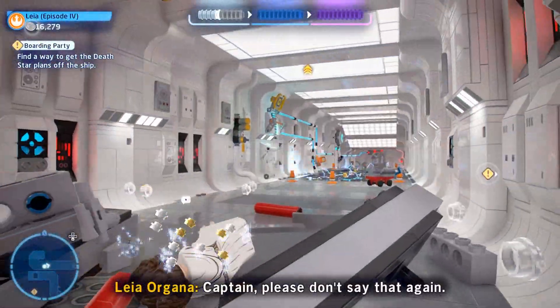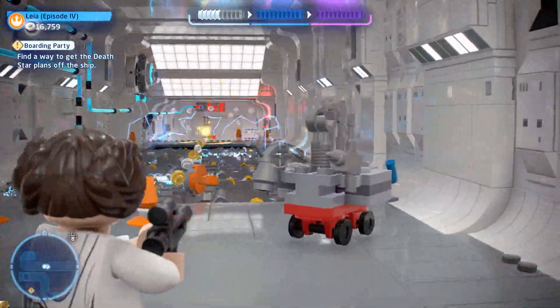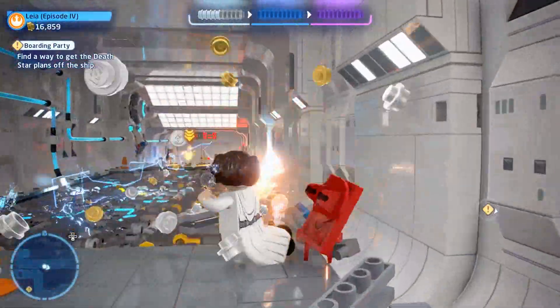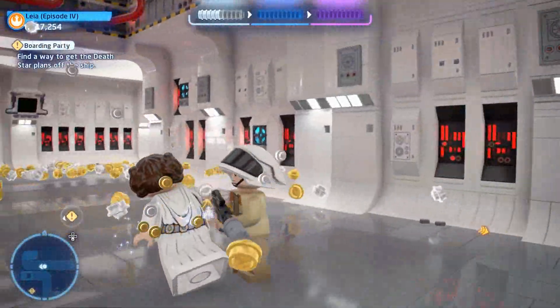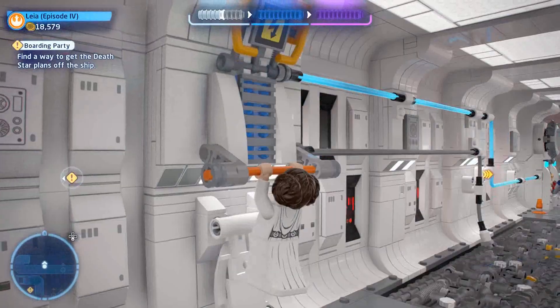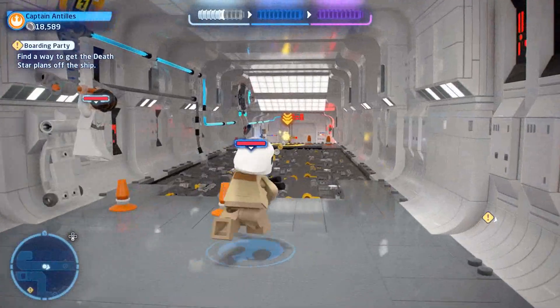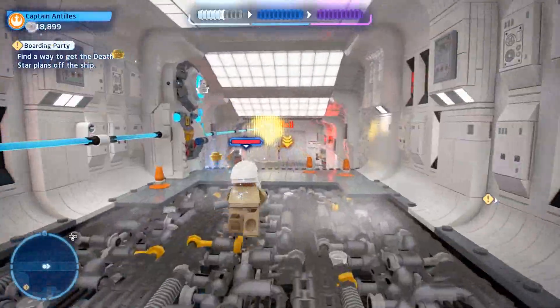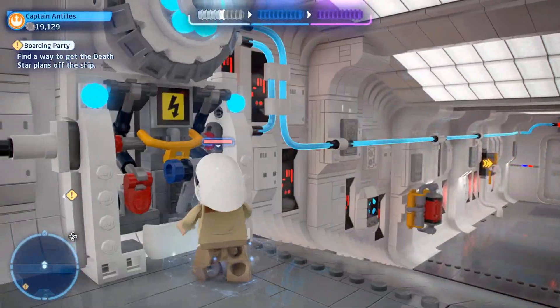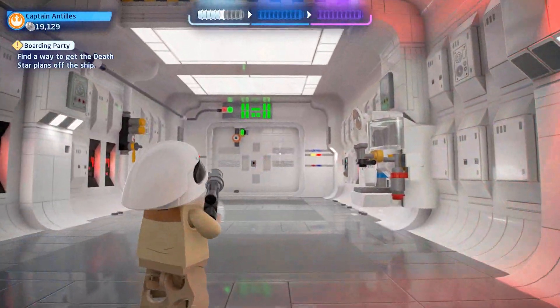We've dropped down below. We got another grapple point, so we rip that out - it actually reveals a handle we can jump up onto. By jumping up on that handle, it temporarily turns off the electricity on the lower ground. We need to toggle to our other character, go to the far end, and switch the lever that turns it off completely. Now Leia can follow us.